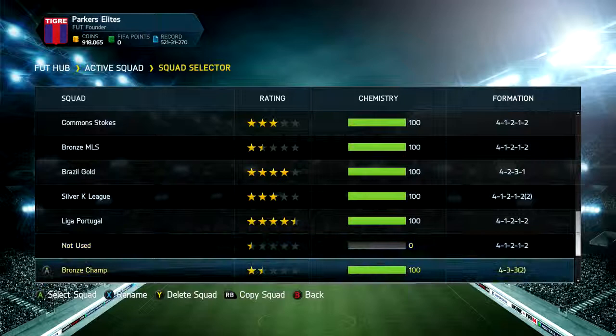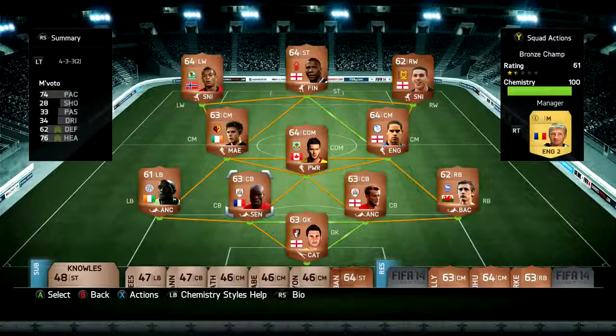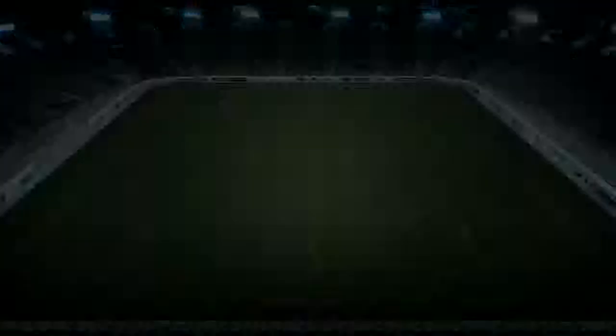The Bronze Championship team is another really solid bronze team that I did start using — it's just a really nice team. It's fairly pacey, but it was mainly built around Murray I think, because Murray has really good long shots — 70 shooting and much higher shot power. It was also built around Josh King, who's got amazing shooting, amazing finesse shots, amazing power shots — everything really. And you've also got Ishmael Miller, who doesn't look particularly great but also has amazing shooting.